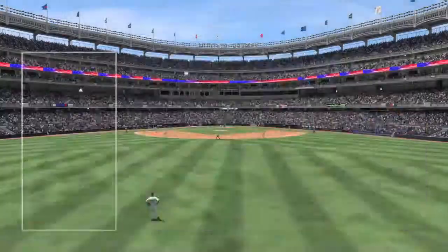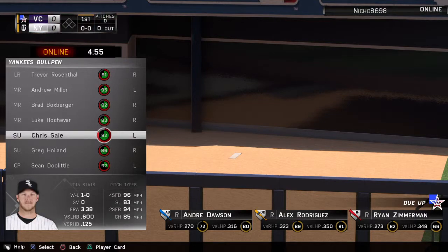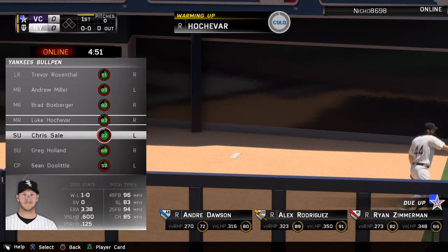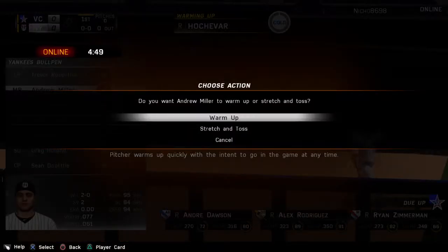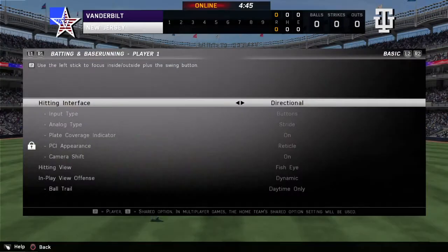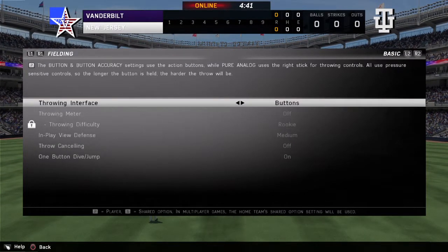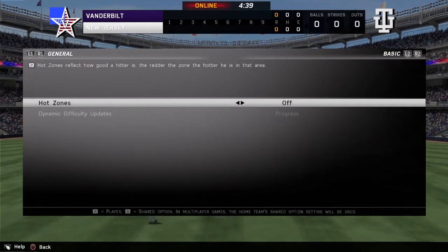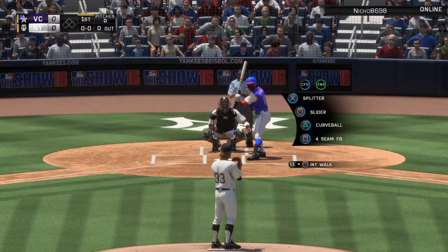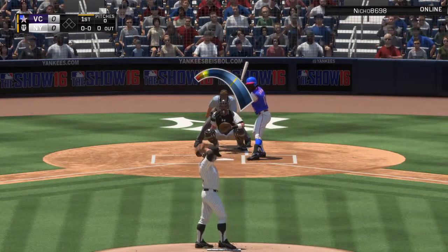Today we bring you Diamond Dynasty action between the Admirals and the Yankees. These two should provide some big-time fireworks. First pitch is coming up. And now some very early action out in that bullpen as they've got a couple of guys already getting it cranked up.